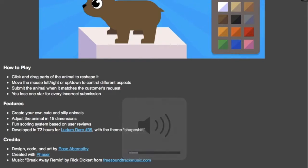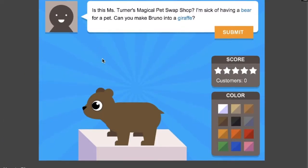Click and drag parts of the animal to reshape it. Move the mouse left to right or up and down to control different aspects. Submit the animal when it matches the customer's request — if you lose, you lose one star for every incorrect submission. You can create your own cute and silly animals, adjust the animal in 15 dimensions, and there's a funny scoring system based on user reviews. This was developed in 72 hours!